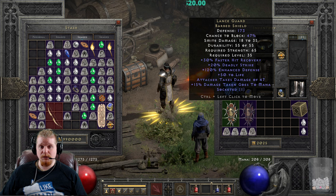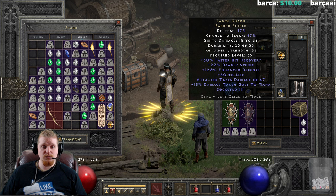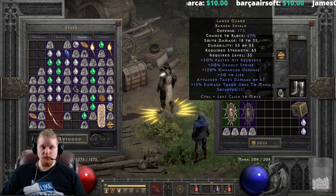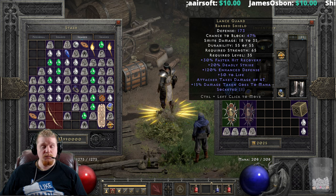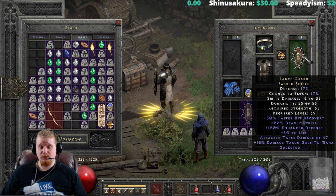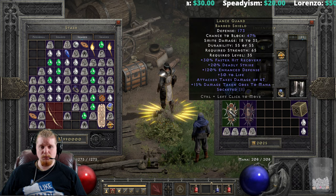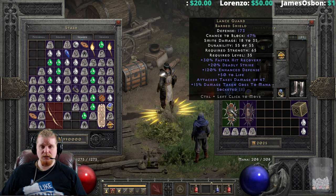It also has 20% Deadly Strike, which is a chance to deal double damage — that's an amazing thing to have on a shield. You can combine this with other items that also have Deadly Strike, and this is extremely handy for characters who don't have any native form of Critical Strike. Amazons, Barbarians, and Assassins have native Critical Strike, but Paladins and Druids do not. For a Paladin or Druid who wants Deadly Strike, this 20% can be massive — it doubles physical damage when it procs.